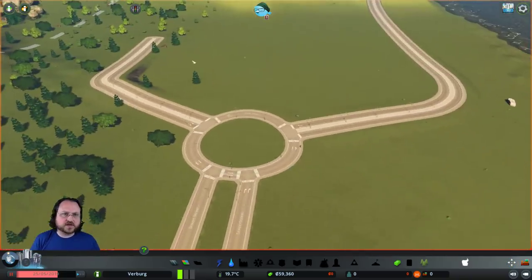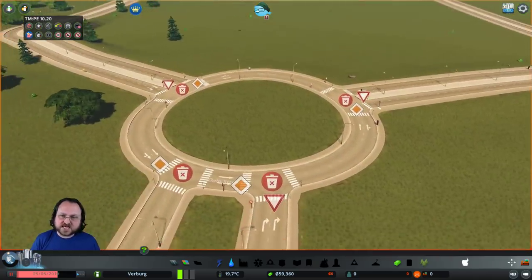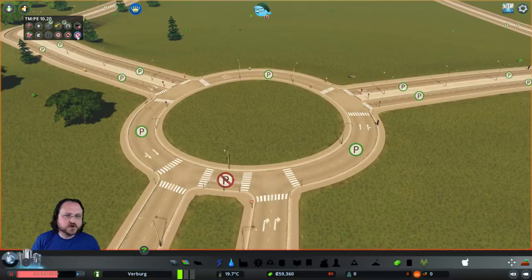We might do some more tweaking. We're also going to use Traffic Manager Presidential Edition over here to make sure that our road has proper yield behavior. So people are going to yield to enter the roundabout - priority is going to be given to people in the roundabout. We're going to make sure there is no parking allowed on the roundabout itself.